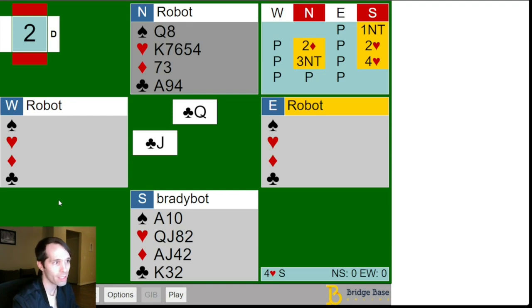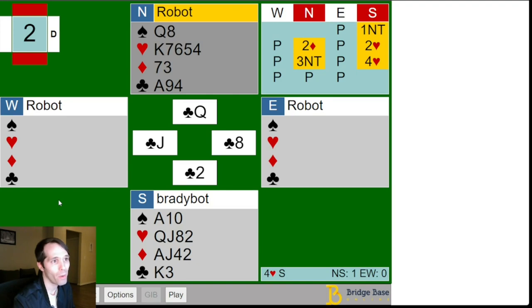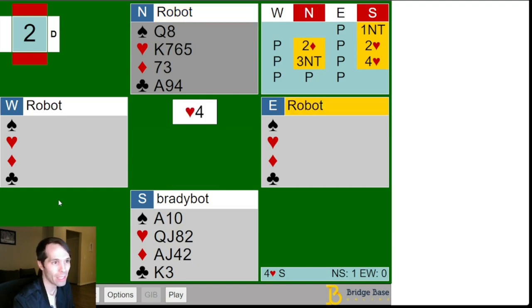We weren't punished on this deal. There's no guarantee, even if trumps are 4-0, that we're going to be able to pick it up. Clubs could be 5-1 for all we know, and when we try to cross back to dummy in clubs, east ruffs. But you want to take all of the small chances you can get to pick up as many bad splits as possible. So I played the queen of clubs at trick one, and then I made another small mistake of just leading the four of hearts. We still want to attempt to pick up 4-0 trumps if possible with east, so leading the four of hearts was a mistake — leading the king of hearts would have been slightly better.